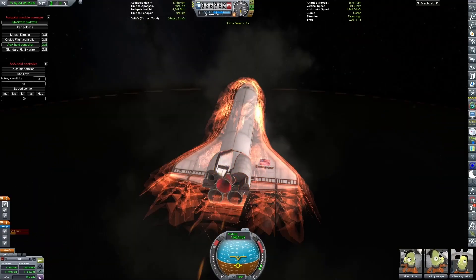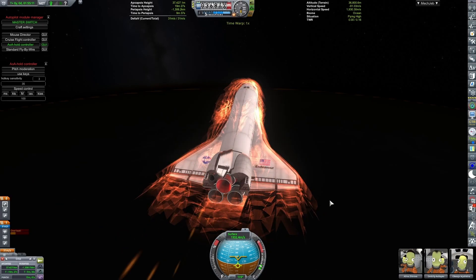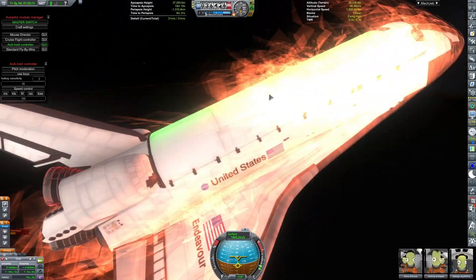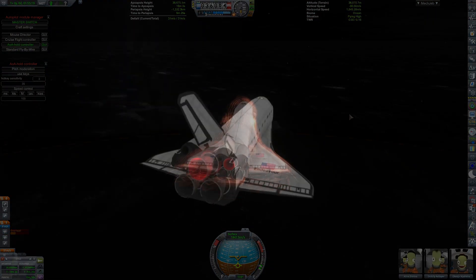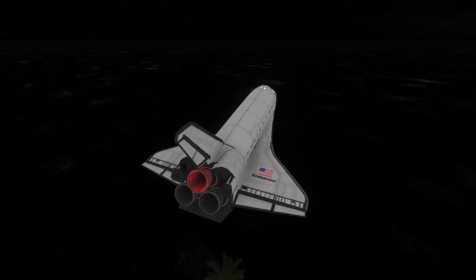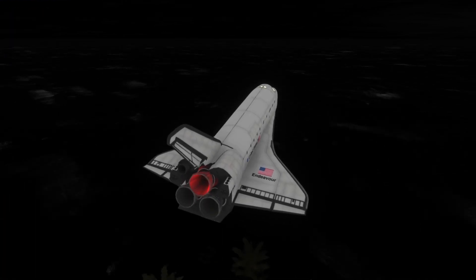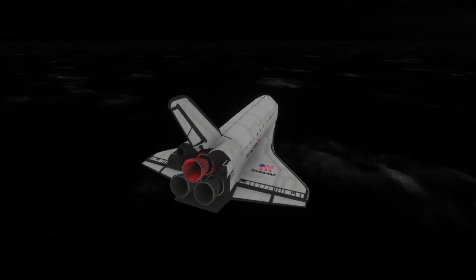We re-enter and suffer an explosion of a structural piece for some reason. Since the orbiter was already damaged, I didn't even bother trying for a correct re-entry path, and we're going for a splashdown somewhere in the South Atlantic. So none of the orbiter landings are successful — though it is a really soft splashdown.